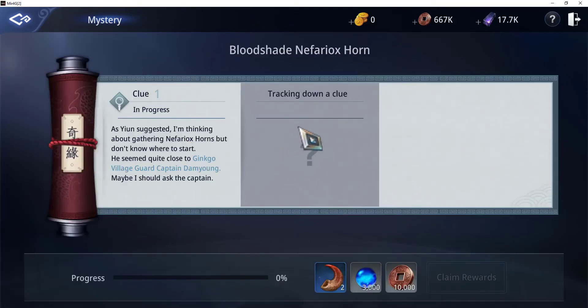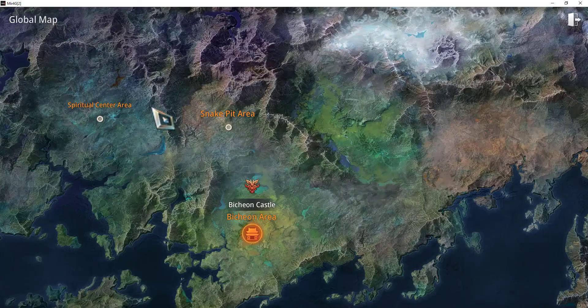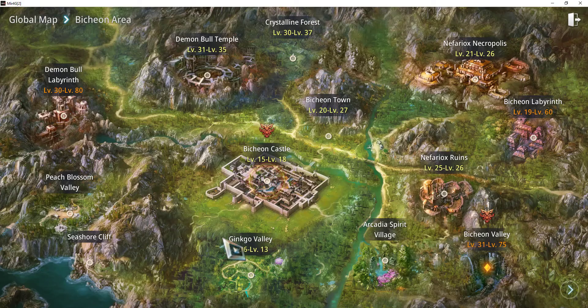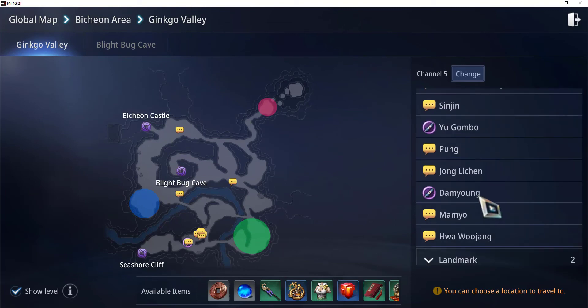Now the first clue in this particular mystery quest — we need to talk to a particular Captain Damyang in Ginkgo Village Guard. Let's go to Damyang. Go to the map and go to Ginkgo Valley and look for the NPC Damyang.